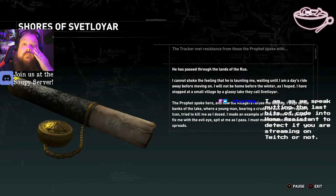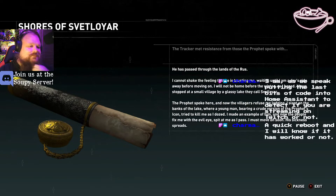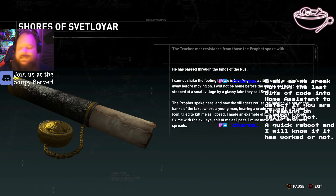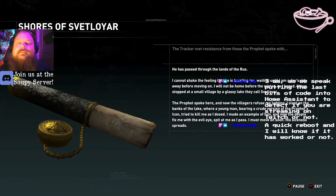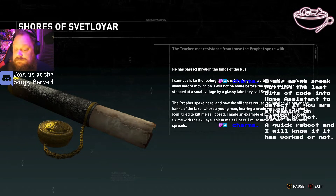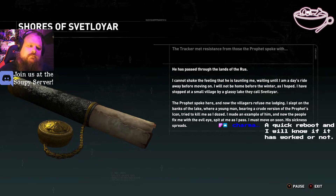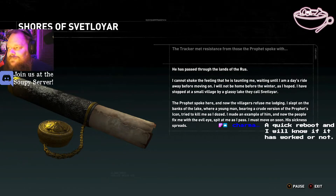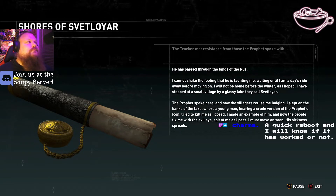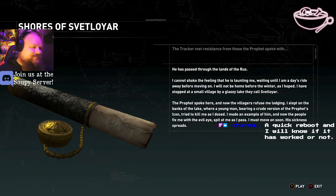He's passed through the lands of the Rus. I cannot shake the feeling that he's taunting me, waiting until I'm a day's ride away before moving on. I will not be home before the winter as I hoped. I've stopped at a small village by a glassy lake they called Svetlojar. The prophets spoke here, and now the villagers refuse me lodging. I slept on the banks of the lake where a young man bearing a crude version of the prophet's icon tried to kill me as I dozed. I made an example of him, and now the people fix me with the evil eye, spit at me as I pass. I must move on. Well, that's what happens when you kill locals. Sickness spreads.